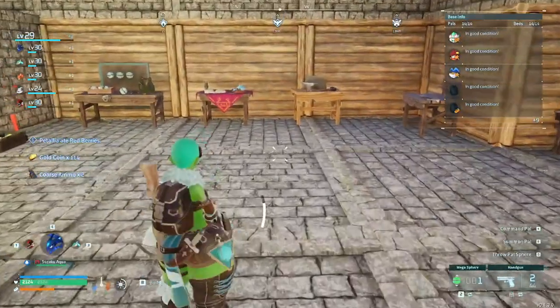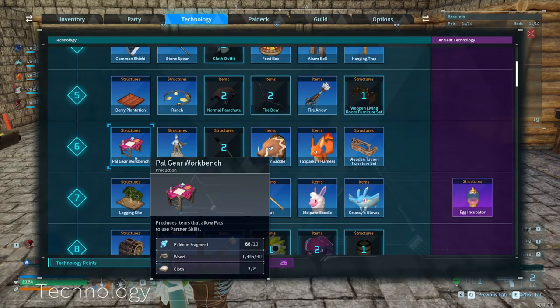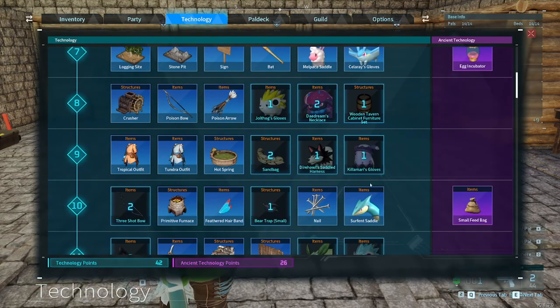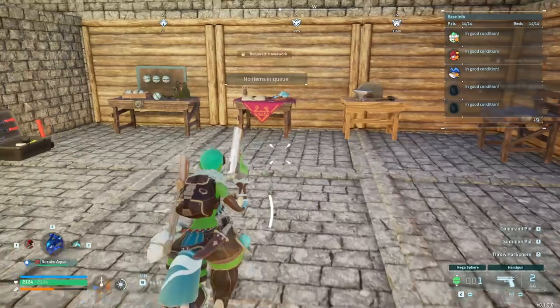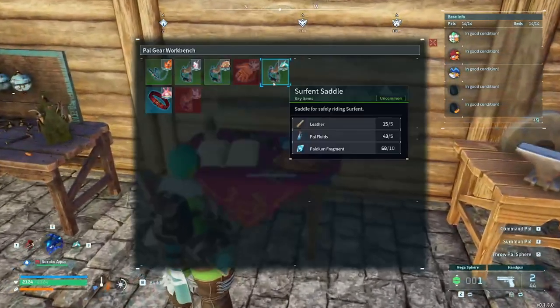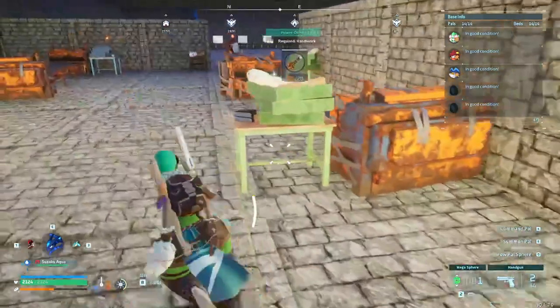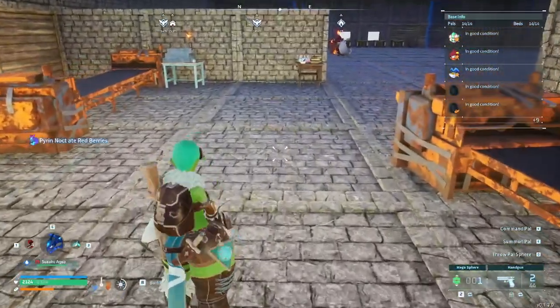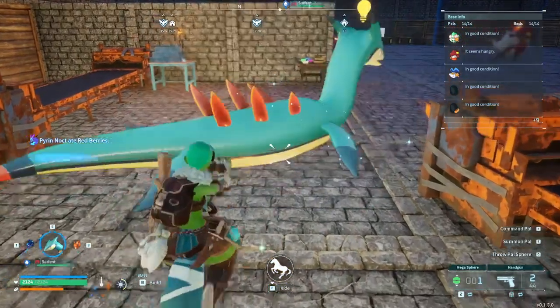Once you have captured the Servants, you will need two items: the Palgear Workbench and the Servant Saddle, which you will at least need to be level 10 for. Once you have the workbench, you can find the Servant Saddle and craft it. From then on, you can mount the Servant.